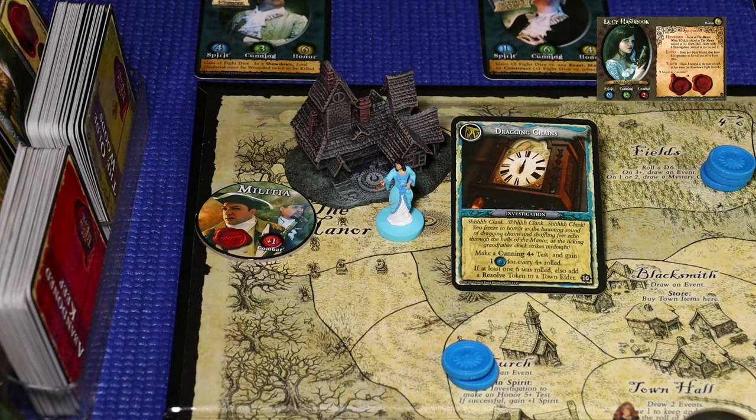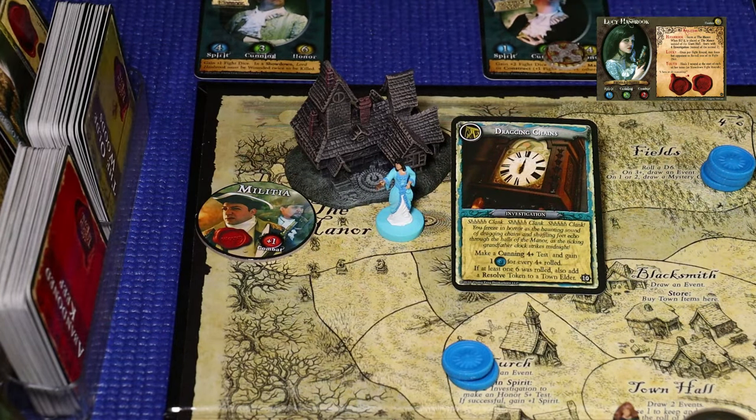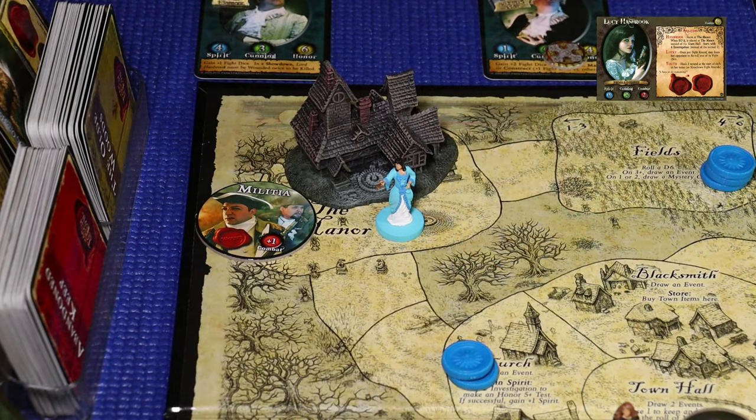That moves Lucy up to a total of 7 investigation. She places the resolve token on Magistrate Croft to protect him from being killed. Finally, she spends 3 investigation to heal the wound she just took - we need to stay at top condition for the showdown. That moves her down to 4 investigation, ending her turn.